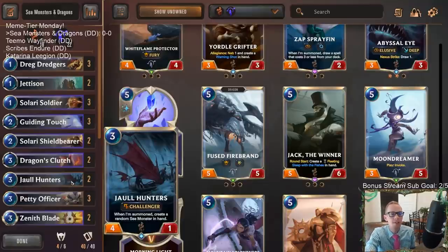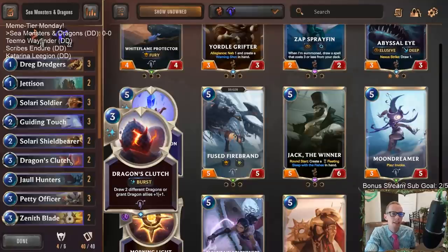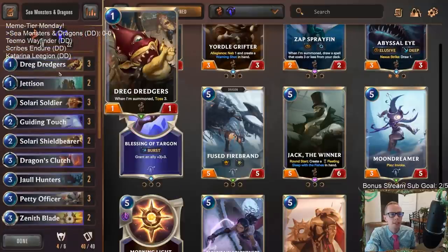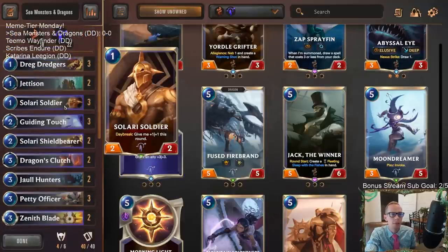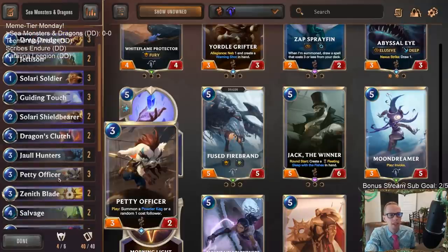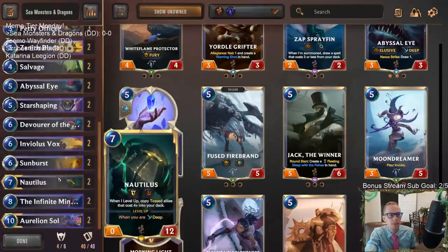We're gonna have Jaw Hunters create some more sea monsters for us and be some removal. Dragon's Clutch is a nice draw too to go along with Salvage. We have a little bit of tossing with Salvage, Jettison, and Dredge Dredgers, and some early defense with Solari Soldier, Solari Shield Bearer, and Petty Officer to help us get to our top end.